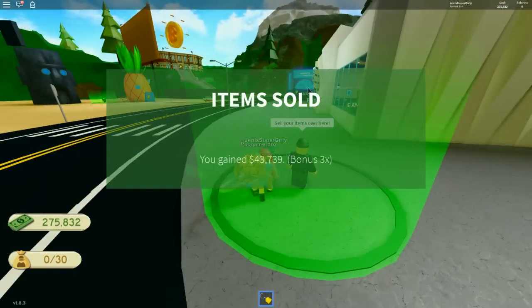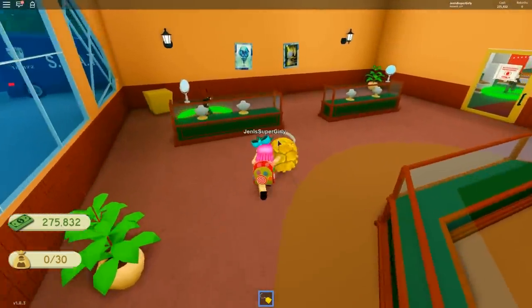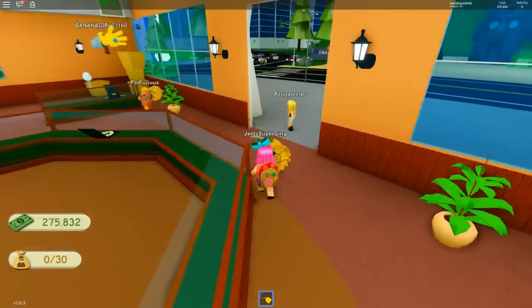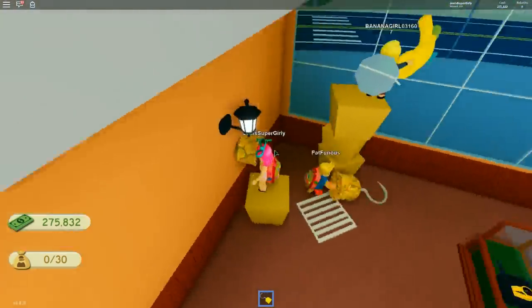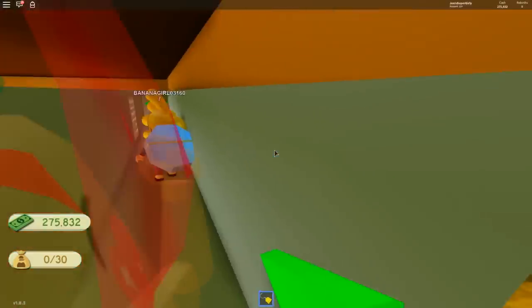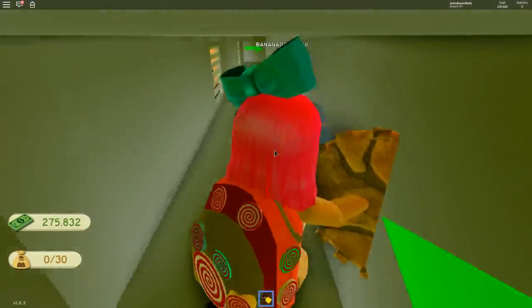We should go back to the shop — what are we spending our money on next? I think the glove, because it's 200,000. The next backpack, which will never fill 30 slots anyway, is 800,000 — we don't really need a new backpack yet. Oh, I found the way in! It's parkour — we have to go over here and then up through the vent. I failed miserably — I'm stuck. I can't get in the vent.